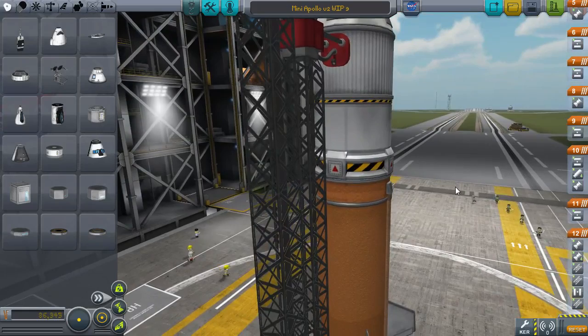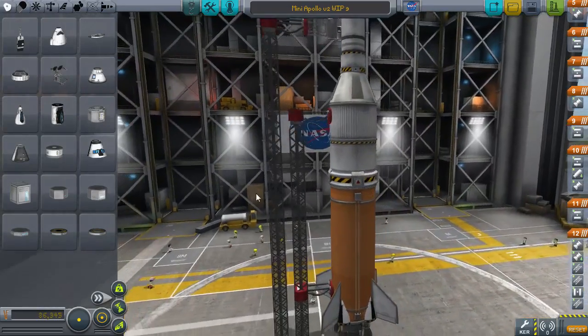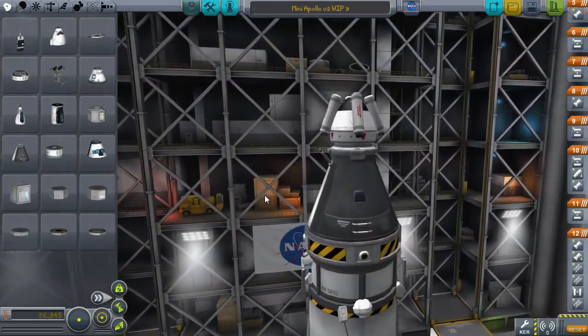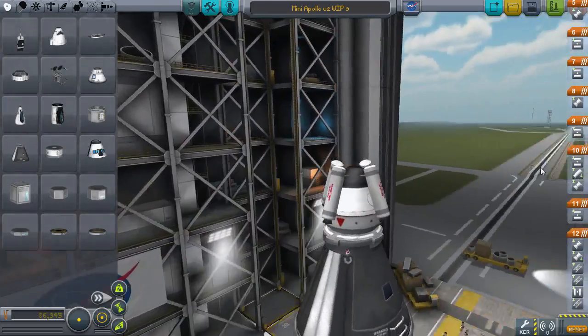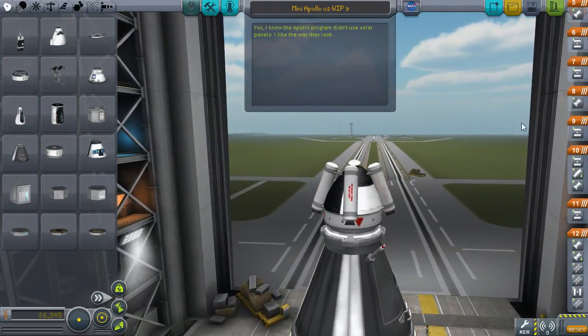In the VAB, I have several work-in-progress vehicles. These are Saturn V rockets, or at least a miniaturized version of Saturn V rockets. If I remember correctly these do work, however I'm not 100% sure as they are labeled work-in-progress.